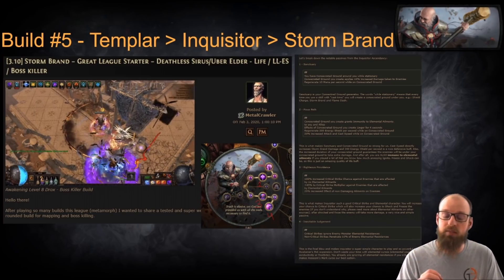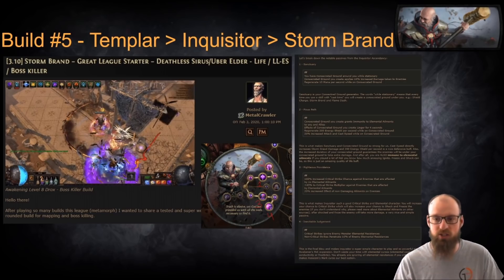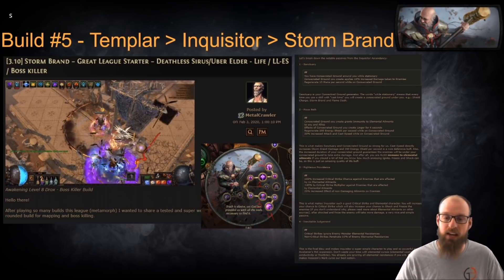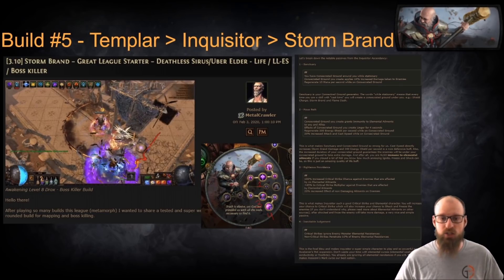In addition to the flexibility of this build and the outlines Metalcrawler has provided, we also have great explanations as to why Inquisitor and an explanation for progressing through the Inquisitor tree at exactly the right points. For instance, he explains that Sanctuary is your Consecrated Ground Generator, and that is going to be key as we play both offensively and defensively around Consecrated Ground. We get Consecrated Ground whenever we stop to cast anything — whether we're shield charging, flame dashing, or casting Stormbrand itself — and those effects will free us from elemental ailments for four seconds, which is massive quality of life on a League Starter when you don't otherwise have ailment immunity flasks set up yet.